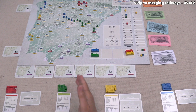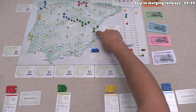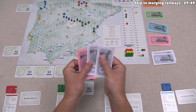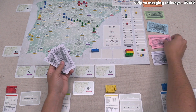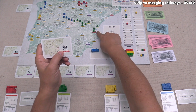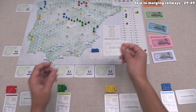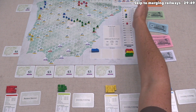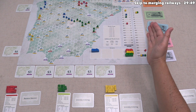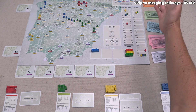Green takes their first business interest — the Valencia card for four money. They have seven, so no loan is needed. Since they're already connected to Valencia, they flip it immediately, increasing income to twenty-two. They take twenty-two income, pay four interest — eighteen — then pay off one loan for six, gaining twelve money.